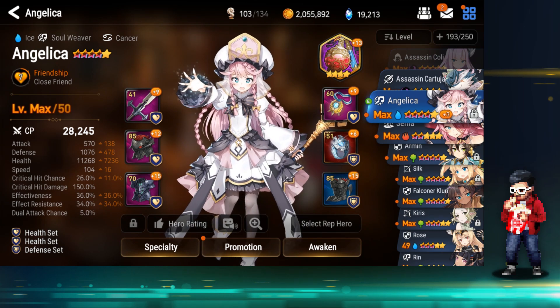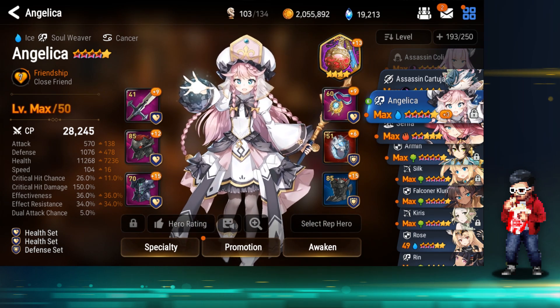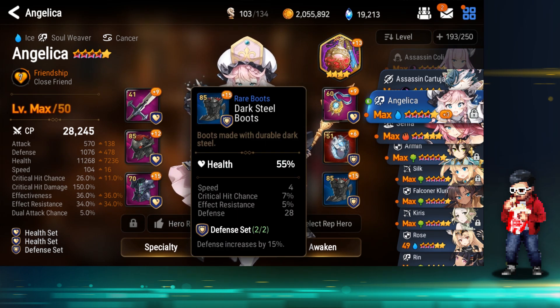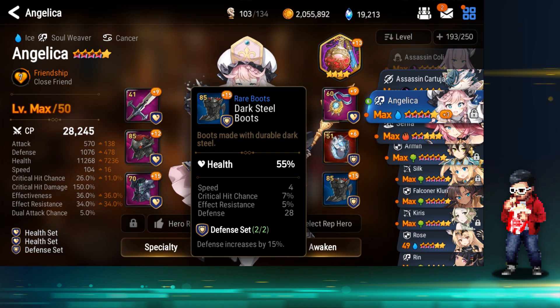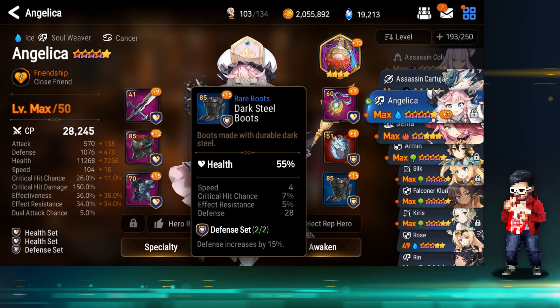My Angelica's stats: 11,000 HP, 1000 defense — not perfect. To be honest she should be doing a lot better with the amount of gear I have on her. I got her a T6 boot at 55% health, but the substats aren't that great. I would have swapped it to Kraal and just had him have massive HP, but it's good on her so I'm keeping it.